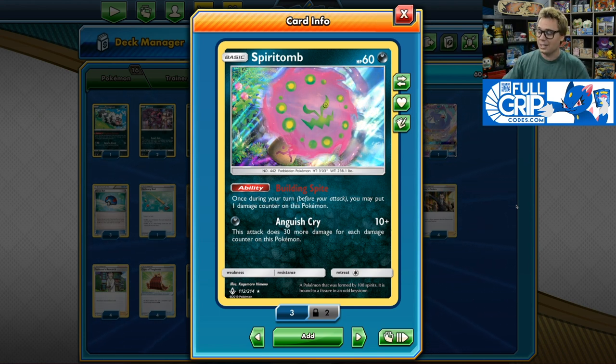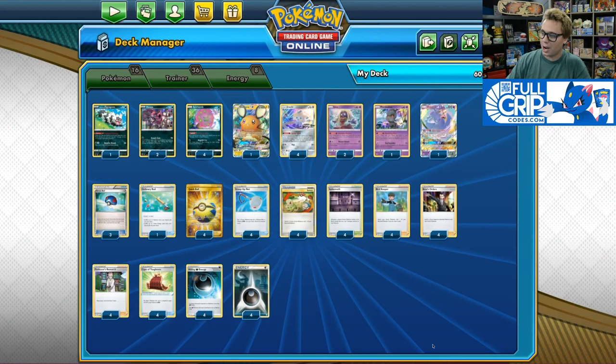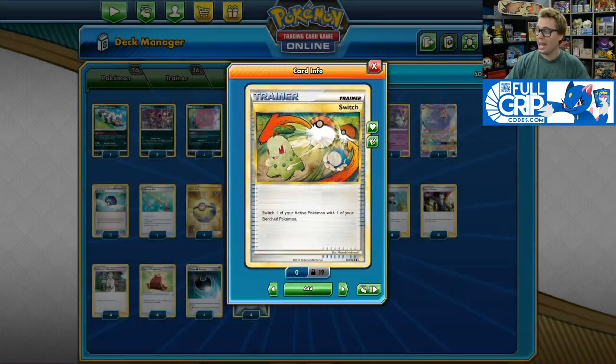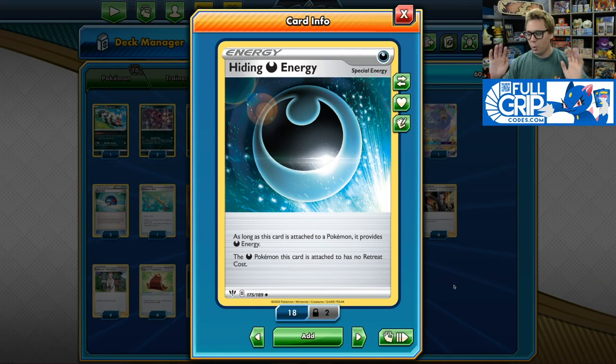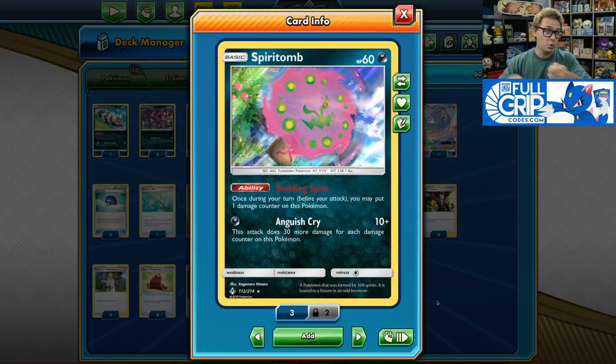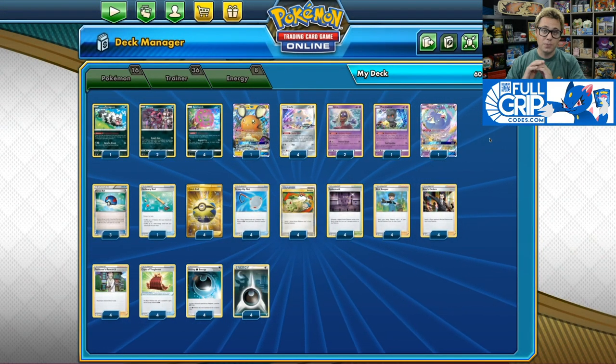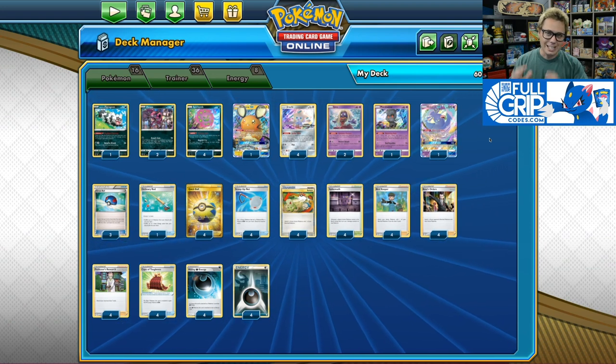But there are actually way easier ways to ramp up damage counters on your Spear Tomb thanks to our newest set, Darkness Ablaze. First of all, we've got the new Spikemuth Stadium. Whenever a player's active Pokémon moves to the bench during their turn, you put two damage counters on that Pokémon. This allows you to very quickly ramp up damage counters on your Spear Tomb combined with copies of Switch and the new Hiding Darkness Energy, which allows you to give the Darkness Pokémon it's attached to free retreat.